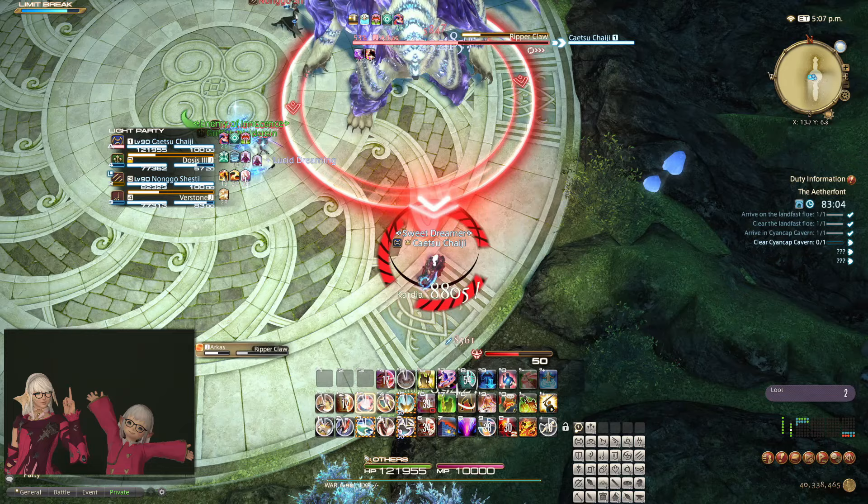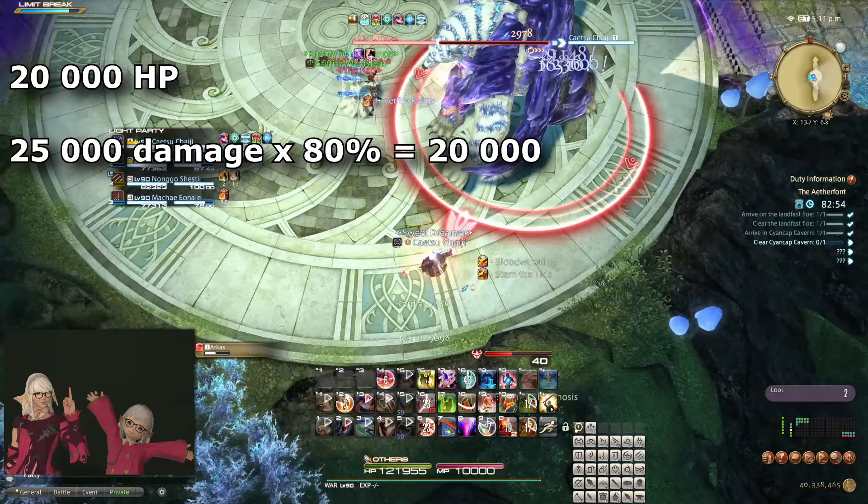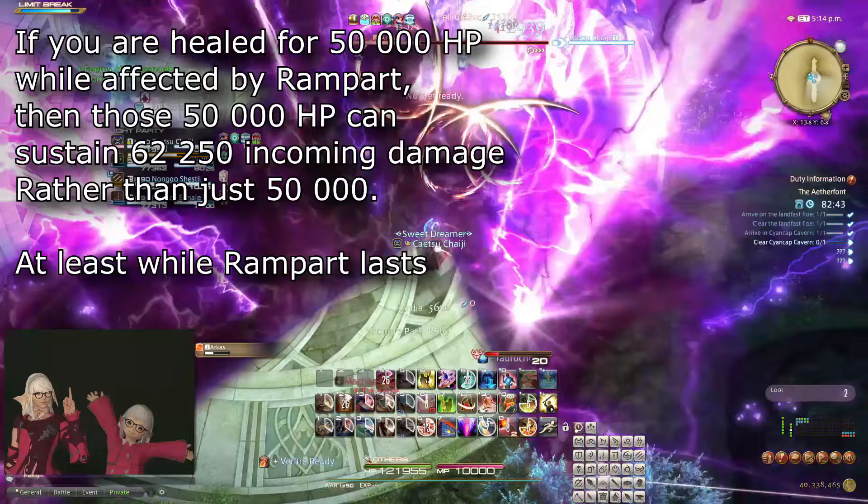If you instead save Rampart for a panic situation where you only have 20% HP left — 20,000 — then Rampart would actually only let you survive 25,000 damage, meaning Rampart is drastically less helpful unless you receive healing of course. In a situation where you're taking sustained damage, you could argue that Rampart also inflates the value of heals you receive for its duration. The way we calculate EHP is by dividing your actual HP by the percent of damage you are currently taking — for example, with Rampart: 100,000 divided by 80% equates to 125,000.